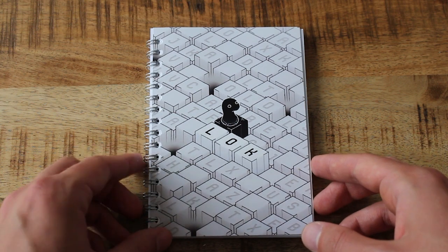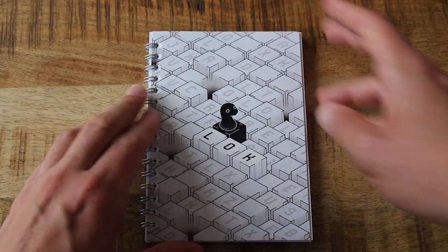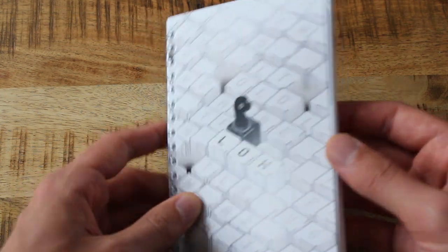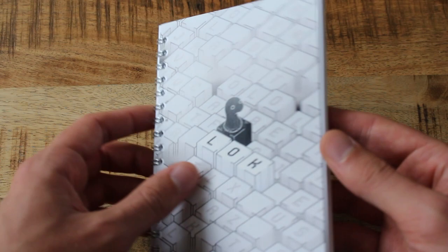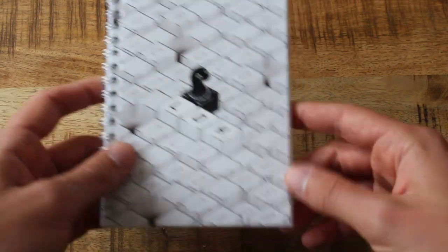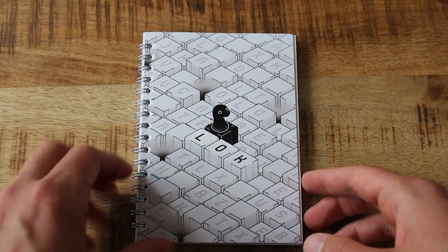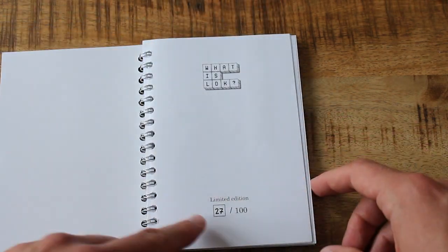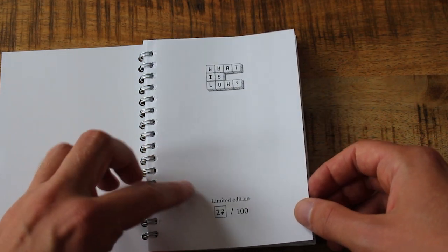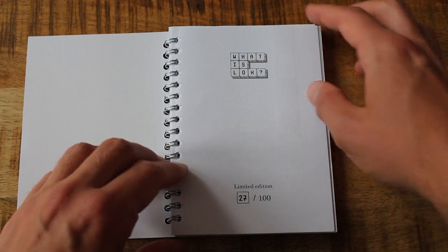Today I'm going to be playing this pen and paper puzzle book called Lock. It's not just a collection of standard pen and paper puzzles — there's no sudokus in here. This is its own thing, and as far as I understand, it's about learning the rules as you go, a bit of a 'The Witness' vibe. This is edition 27 out of 100. They're sold out currently but doing another run, so there will be more to get.